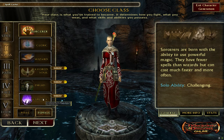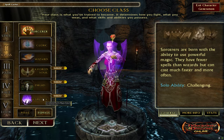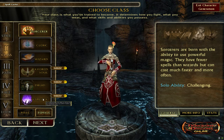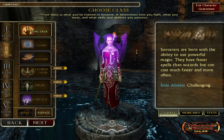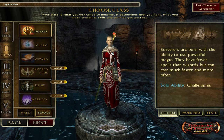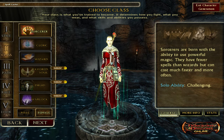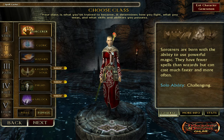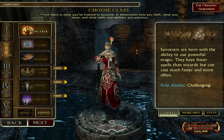The difference between free to play and premium is that premiums have purchased something with real-world money — whether it's an expansion pack, a DP card in the US, something via the Steam store today or through the DDO market, or even a one-month VIP status. Anything purchased with real-world money through DDO takes them from free to play to premium.